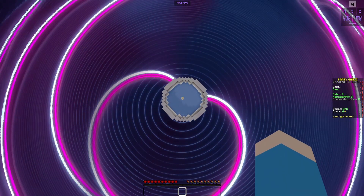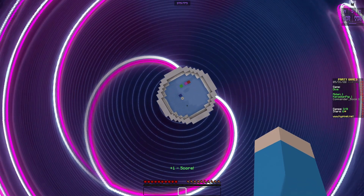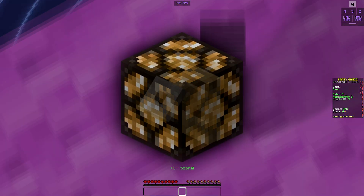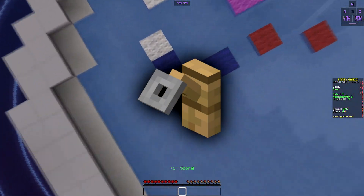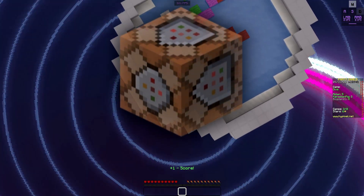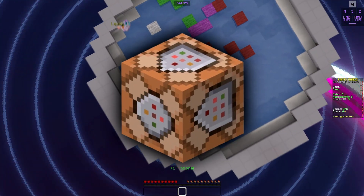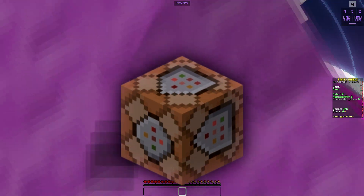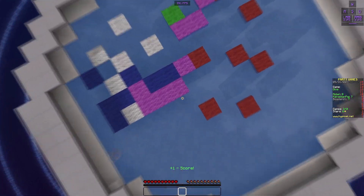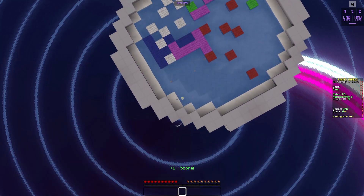Soon after the Piston mod was added to the game, Minecraft 1.0 was officially released. Over the next year and a half, we received Redstone lamps, which were super useful for displays, and tripwire hooks, which were behind some of the earliest Redstone traps. Most importantly was the addition of command blocks in 1.4.2, which opened the doors to an entirely new side of Minecraft Redstone. Although they were somewhat controversial, with many Redstoners choosing to forgo them for being too different, too easy, or just too new.